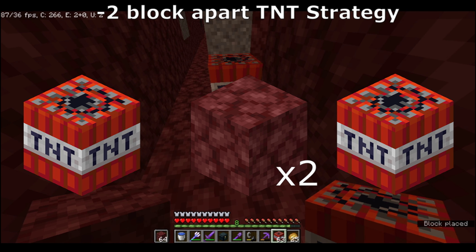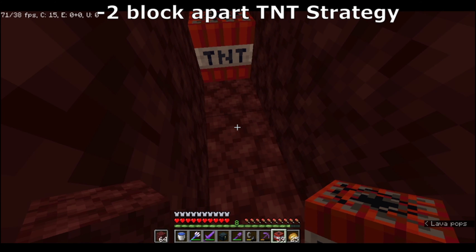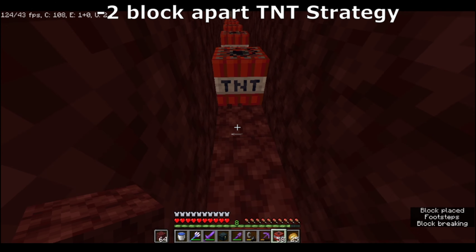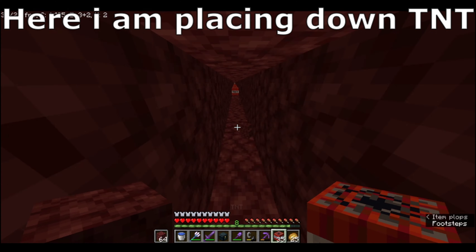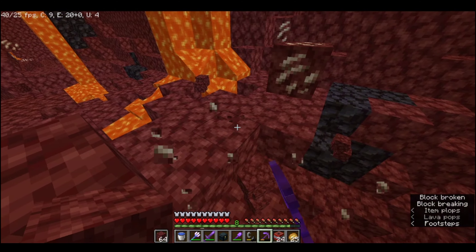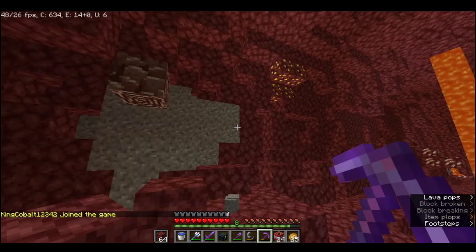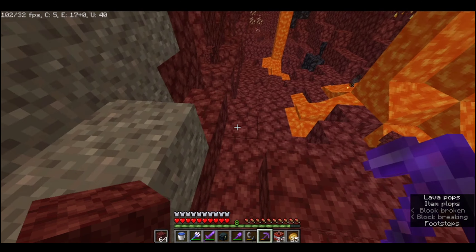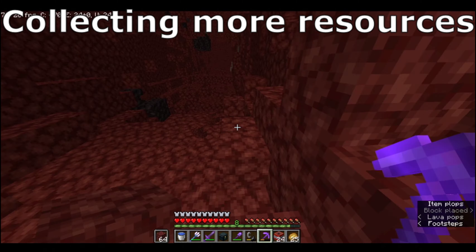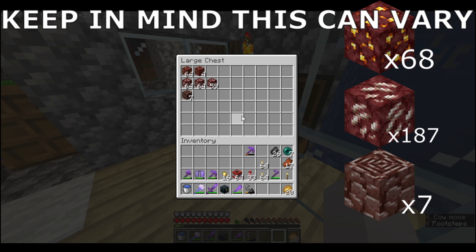This one is a lot riskier because of how much TNT you're putting in one place. You put the TNT two blocks away from the last one, like this — one, two, place. The advantage of the two-block-apart TNT strategy is that quite a lot of space is removed, but you have an issue with lava and you use a lot more TNT in a smaller area. This is from the two-block-apart TNT strategy.